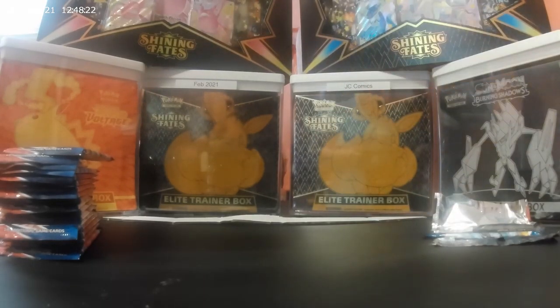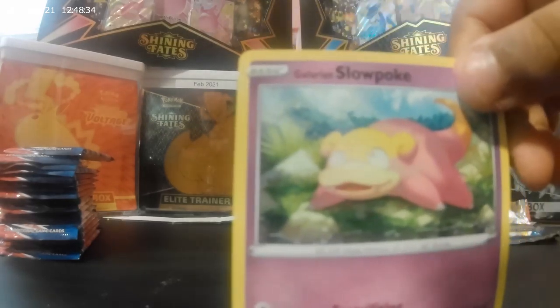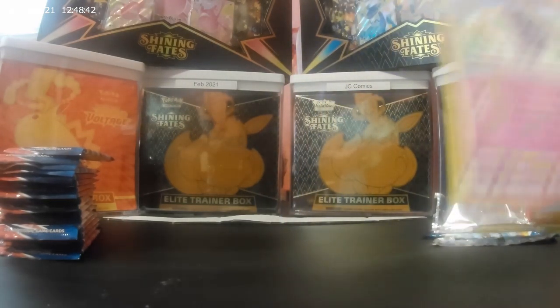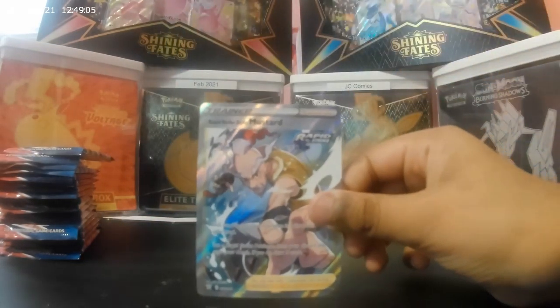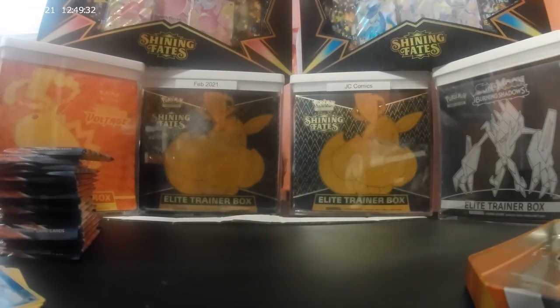So we got the Tower of Darkness, Eevee, Morpeko, Charmander, Gallon, Slowpoke, Timber, a pair, Electabuzz, like a tongue, Gallon, Mr. Mime, and Rapid Strike Style Mustard. The last one is energy. One down, seventeen more to go.